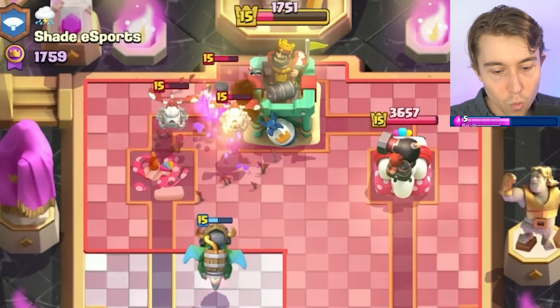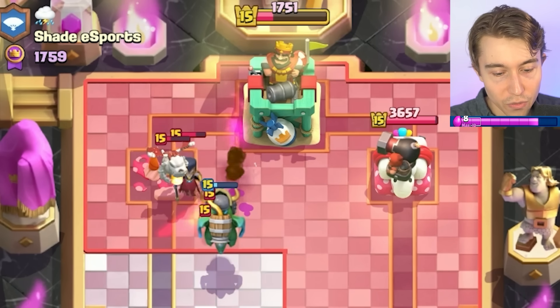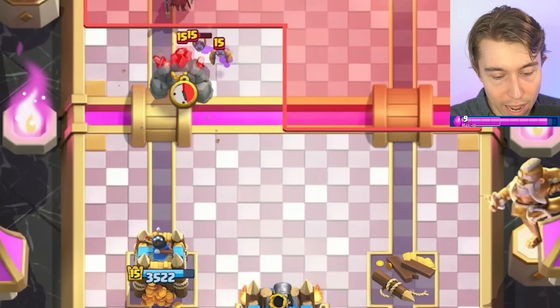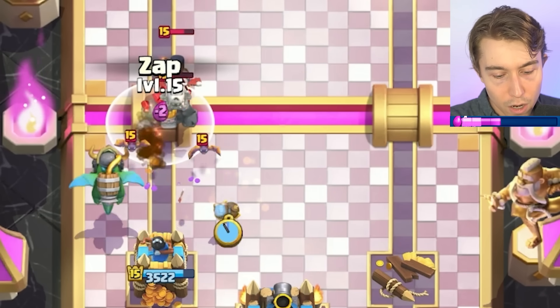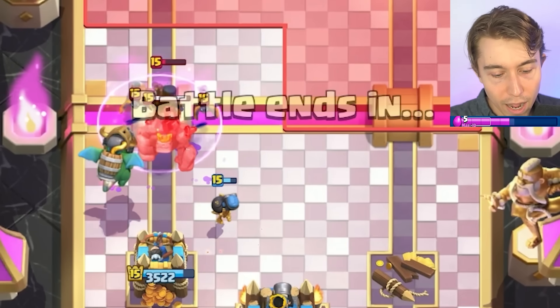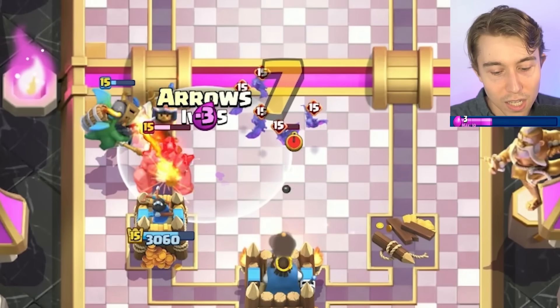I'm gonna go Arrows instead of giving him too much value here. I wonder if those Skeleton Dragons die. The only scary thing is that he could apply pressure and I might not be able to kill all the bait cards. But with the Zap I think I'm okay. I just can't let any damage go on the Inferno Dragon — if it gets hit by bats and he Lightnings, he can kill the Inferno Dragon. But otherwise, he can't.